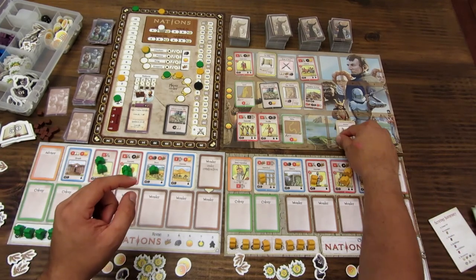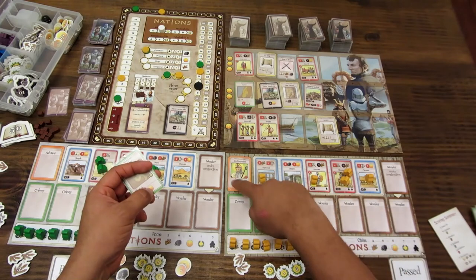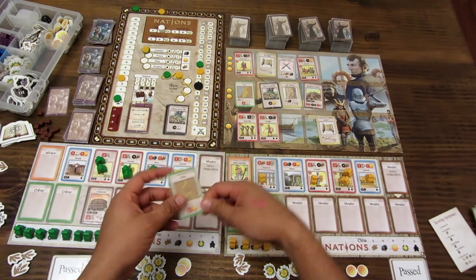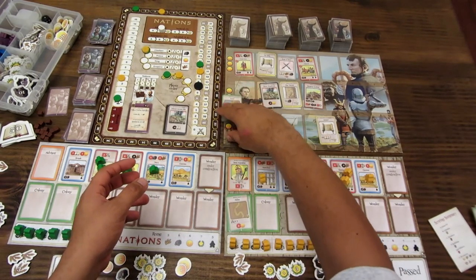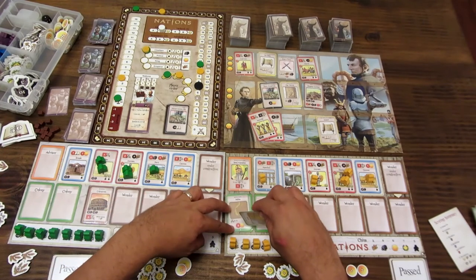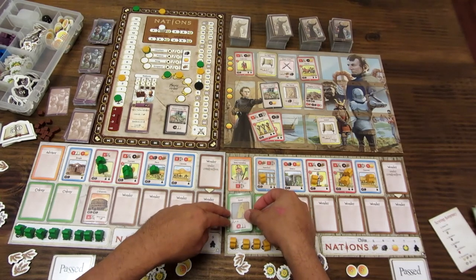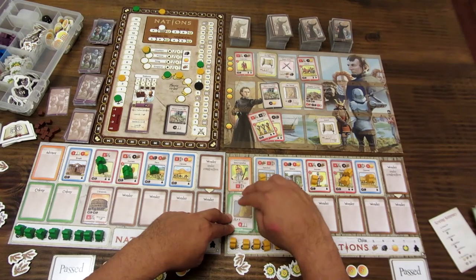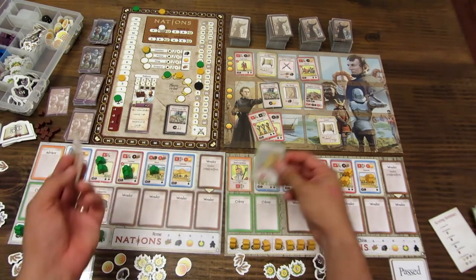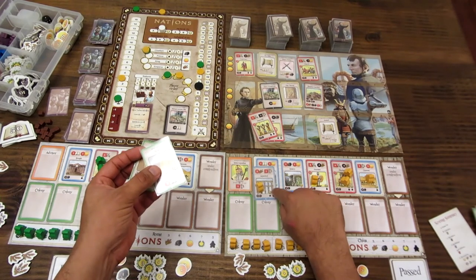Algo adicional: puedes reemplazar cualquiera de las cartas de edificio, colonia, maravilla o consejero simplemente poniendo una carta encima. La carta de abajo se descarta, pierde sus efectos y puntos de victoria, y solo recibes los efectos de la carta visible al final del juego. Esto aplica igual a los edificios del tablero: si pones un edificio encima, el de abajo deja de existir.